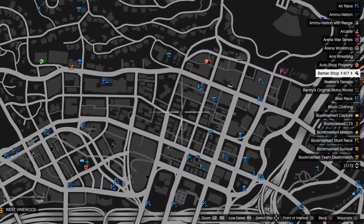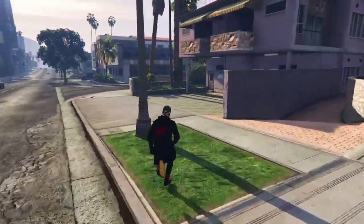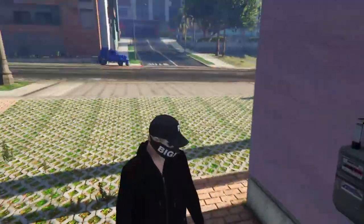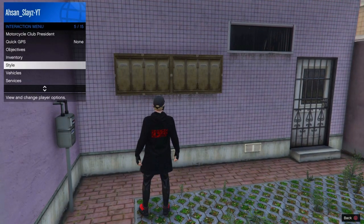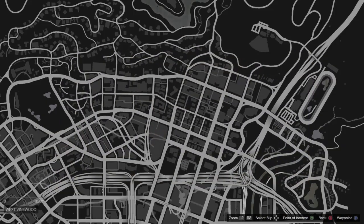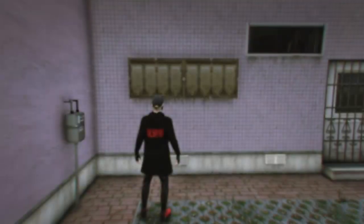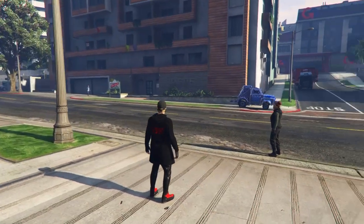From here, head to the gift cards for a friend spot — everyone should know where it is, but it's right here on the map. Once you're at the spot, get out of your vehicle and head to this building location, facing it. We're trying to spawn our MOC, which will spawn right behind us on the road. Open your interaction menu, make sure everyone in the lobby is looking away from that spot, then request your mobile operations center. Your friend can also pull out the car he's going to give you. Once the MOC spawns in, call out a fagio or lg — whichever you'll use for the glitch.